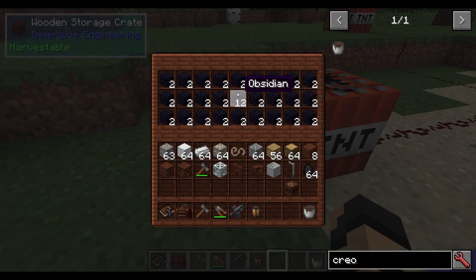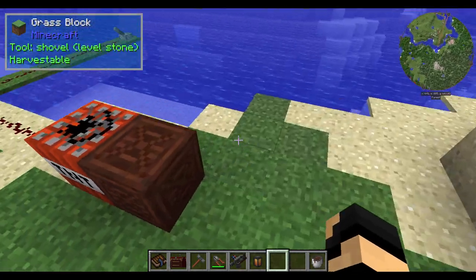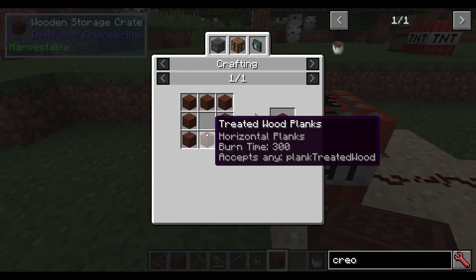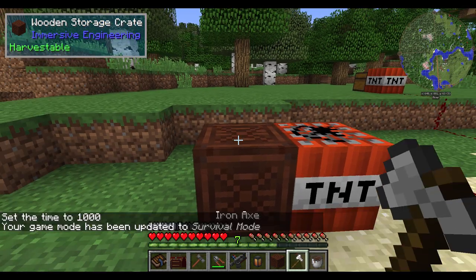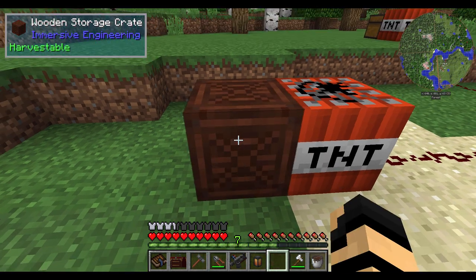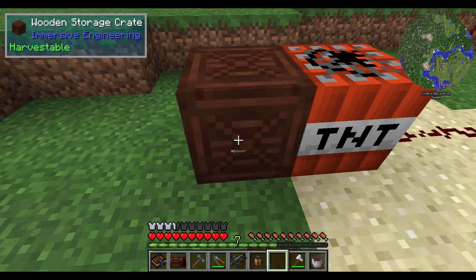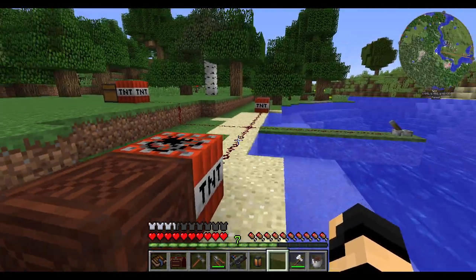We've got a wooden storage crate — in here I've just got a bunch of obsidian. It's your standard inventory size, basically your regular chest size. You're thinking, what's the difference versus a regular chest? Well, it costs more to make — treated wood planks, which means you need creosote. But here's the key: if you chop it up with an axe, you pick it up, and all the stuff inside is still in it. So you can take it adventuring, place it down, fill it up, pick it back up — it's taking up one inventory slot. It's a placeable kind of backpack.